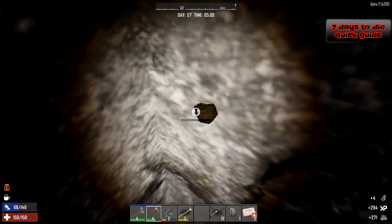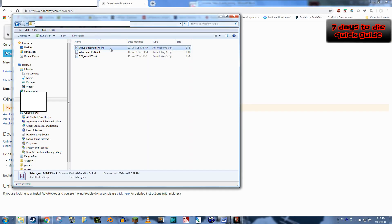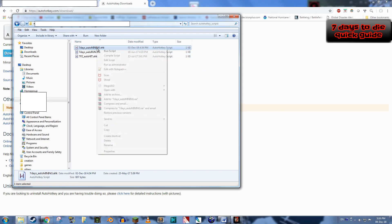When it's installed, simply download the script in the video description and put it somewhere you can easily access. If you open the script with a text editor such as Notepad, you will see the core of the script.